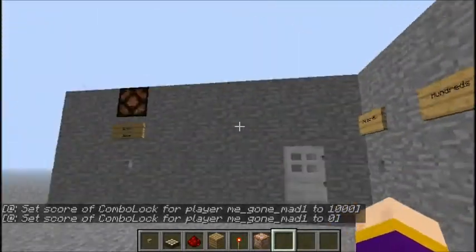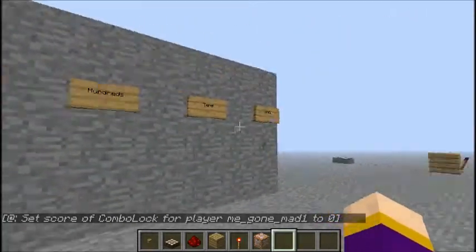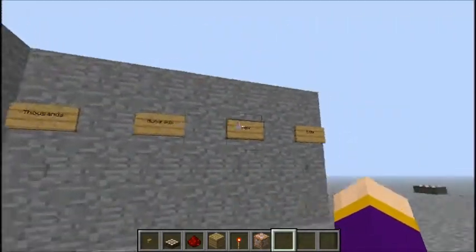Hi guys, I created a combo lock system. This one, like most, is a four-digit one, so it has thousands, hundreds, tens, and units.